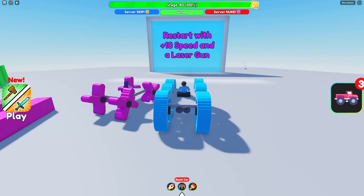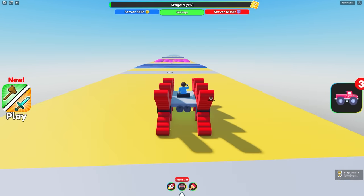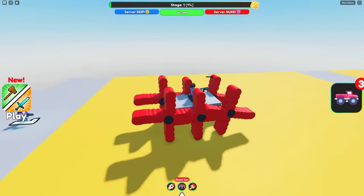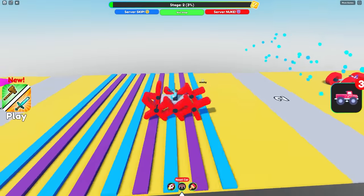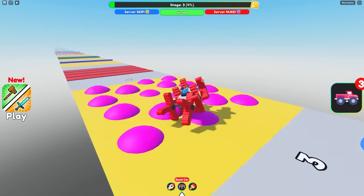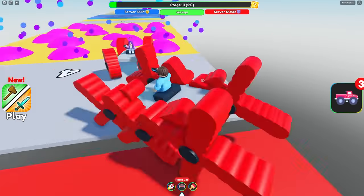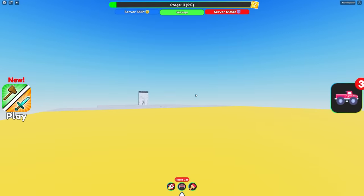Wait — restart with plus 10 speed and a laser gun. A laser gun? Wait, we have a laser gun now, Zoe. I want to start with a laser gun. But I guess we beat it. That obby was super fun. It sure was. And I'm obviously the fastest — no question. If you want to watch more Nico Box Adventures, then click on the screen. If you enjoyed, then please subscribe. Bye, guys.